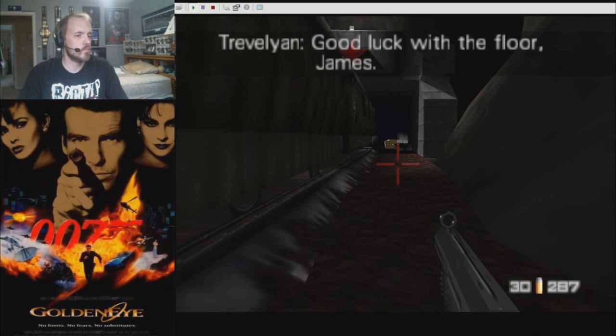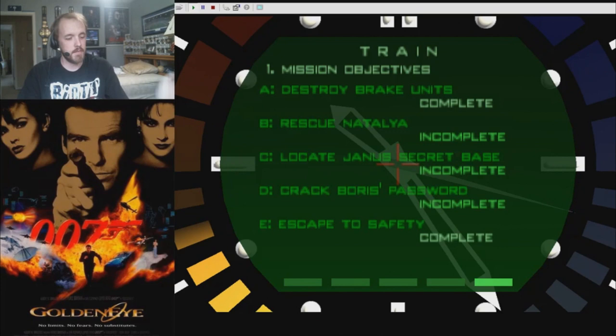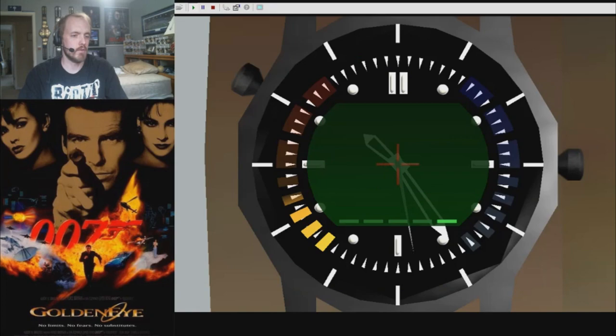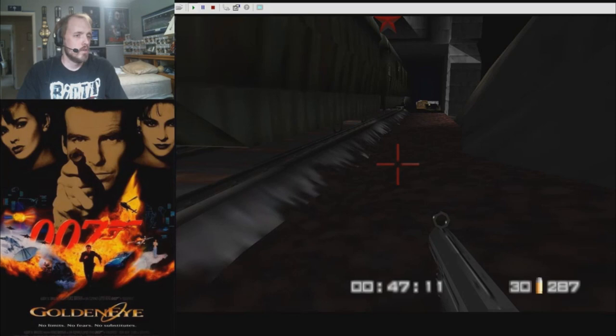So that should have been enough. Now the timer has started. Let's check our objectives again. Objective E — escape to safety — has been completed, because the flag for that is actually set when Bond leaves the hatch. Natalia is not involved in that objective completing.